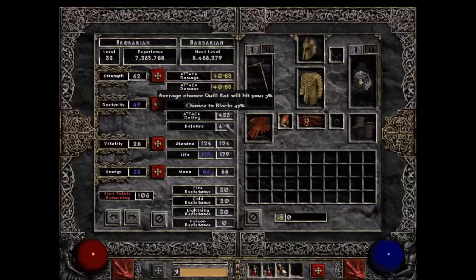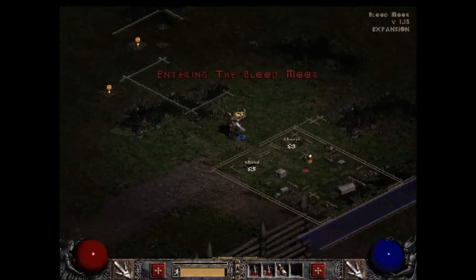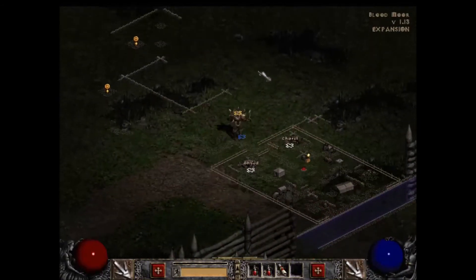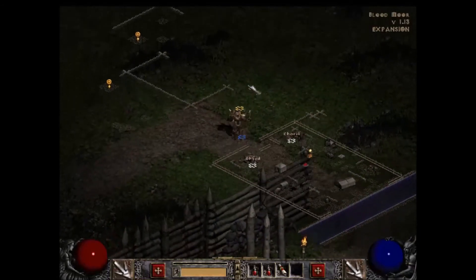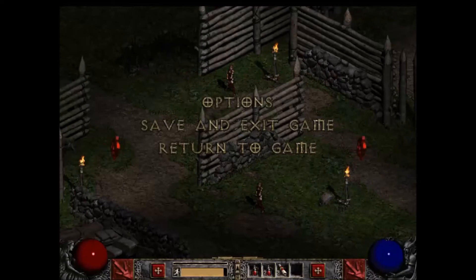As I add points to dexterity, you can see my chance to block slowly going up. We want that to hit 75, and you don't want to put any more into dexterity after that unless you need it for hit chance. Once you hit 75%, it doesn't increase past that — that's your hard cap. One unique thing about blocking: you can only block at full 75% if you're standing still or walking. If your character is running, you can only get a third of the displayed block rate — so a displayed 60% becomes only 20% while running. Press R to toggle run/walk.